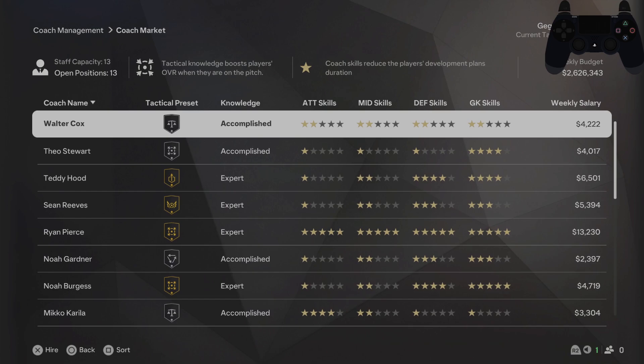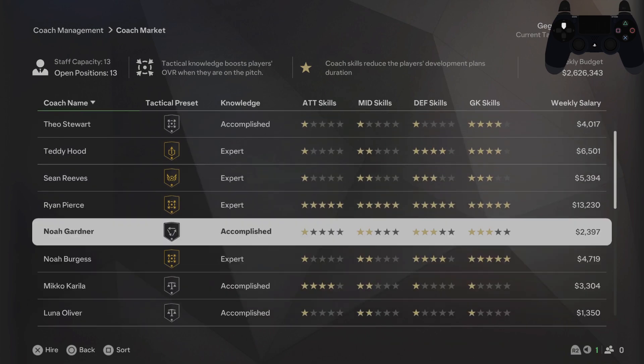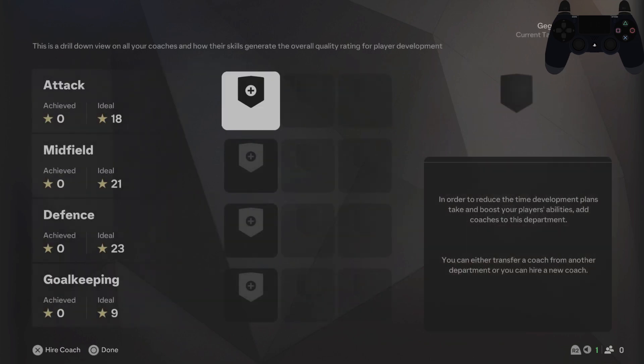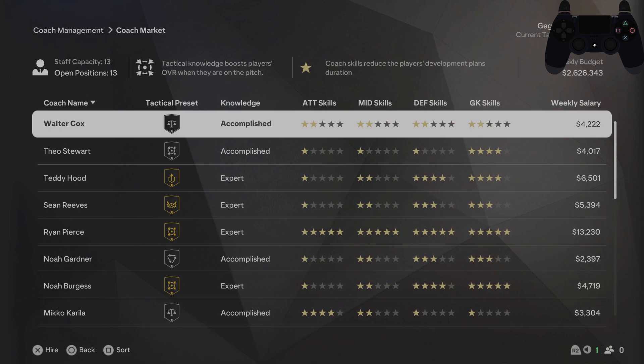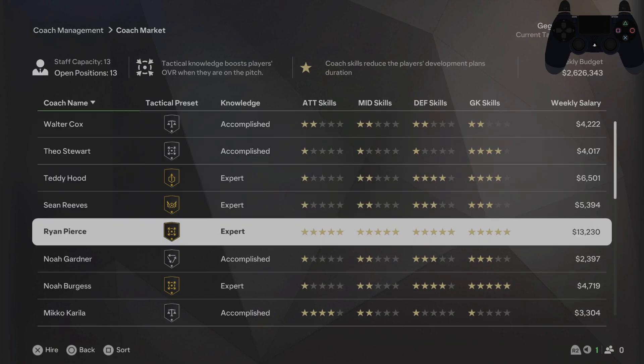In the coach market you can hire coaches. For example, if you select Attack, you then need to select a coach that fits with your tactical preset.